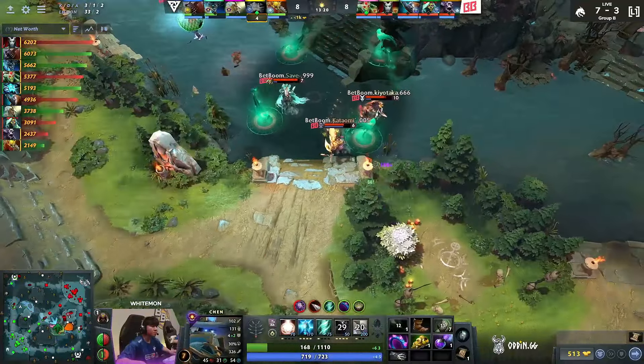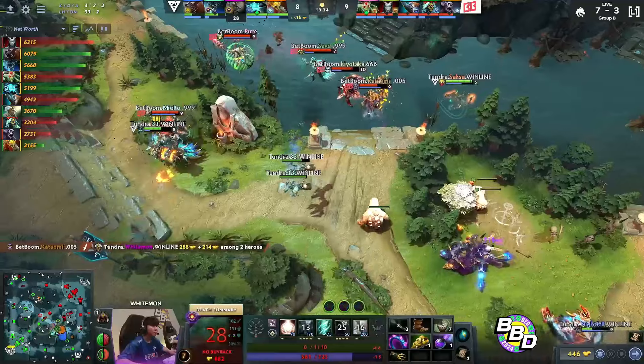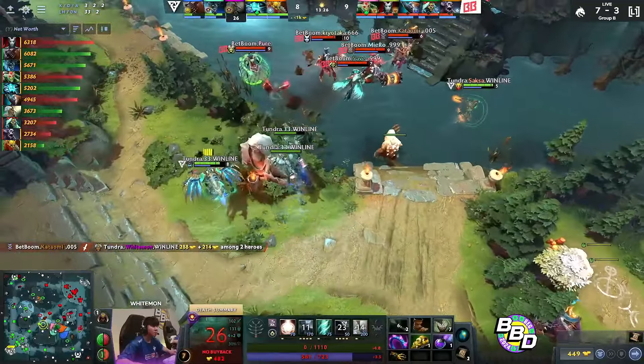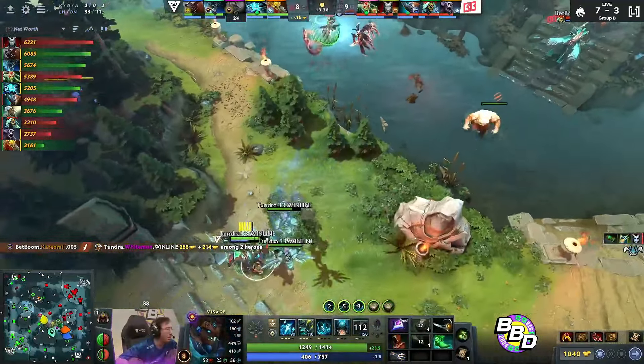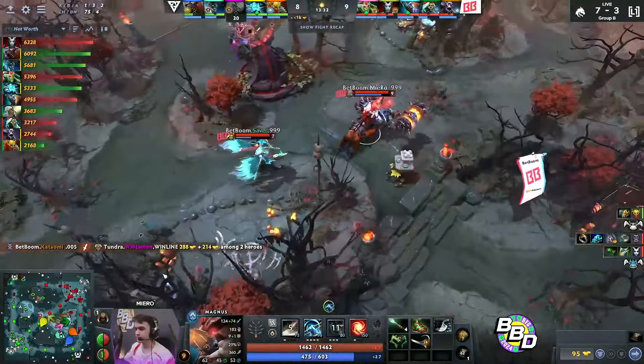They've caught the Chen as well. There's no way Whitemon's getting out of this one, right? I'm surprised they're sticking around so long on Tundra. I guess Storm just respawned? I guess they were hoping for the Storm to come back.